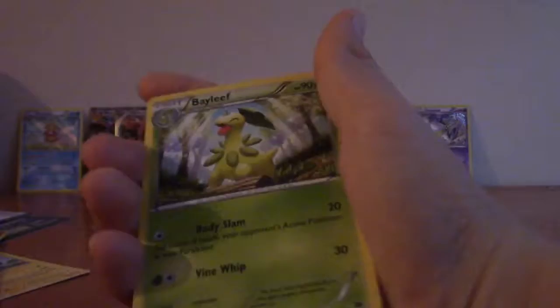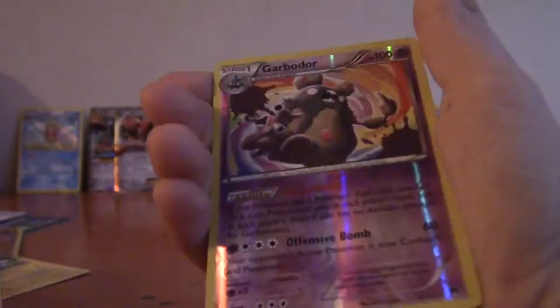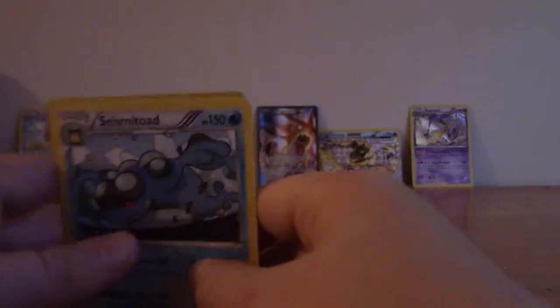Sudowoodo, Bayleef, Max Potion, Snubbull, Rattata, Fletchling, Skorupi, Staryu, Garbodor, reverse holo rare, and Seismitoad. That was the last pack.